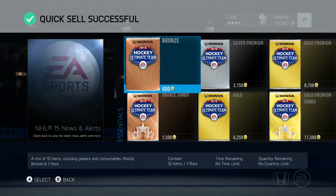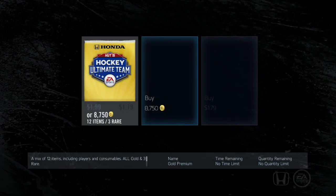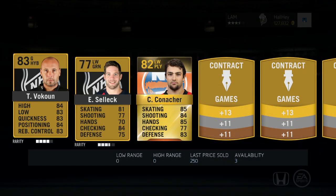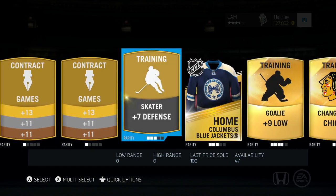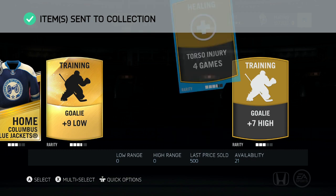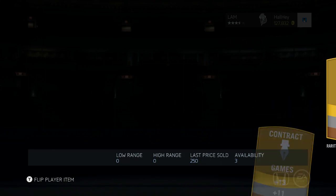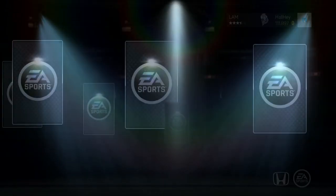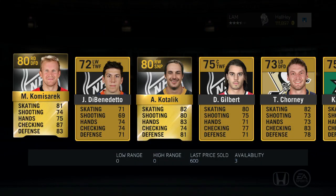Let's open up an 8,750 and keep swapping it out until we have no more pucks — might as well try it out. 127k left and we get Cory Conacher, Vokun Select, we got a jersey — not gonna keep that anymore — a couple change teams, and a torso injury. Always keep your torso injuries, always keep your leg injuries, they go up to like 1,100-1,200 when there's a special premium pack out. Let's do a 17,500 now — I'm not sure if I'm gonna spend all the coin, maybe I'll do it in two parts and make an extra video.